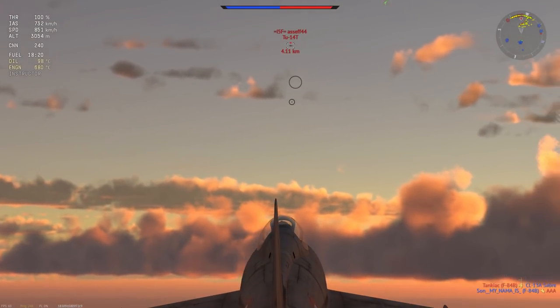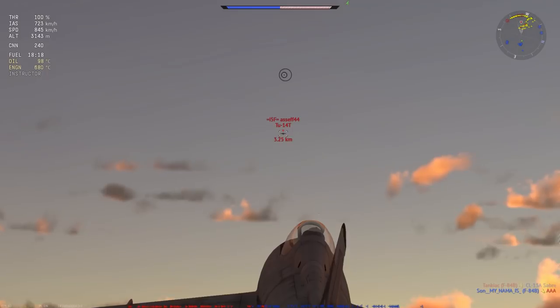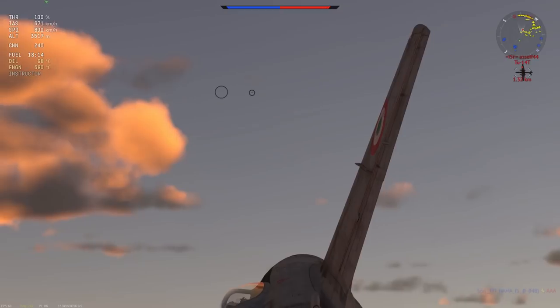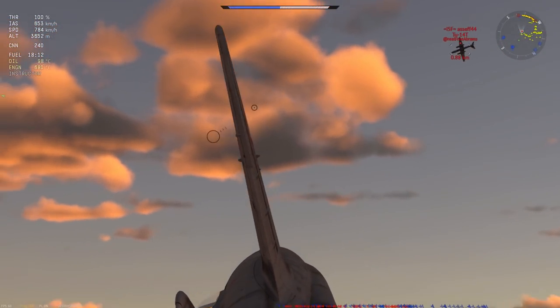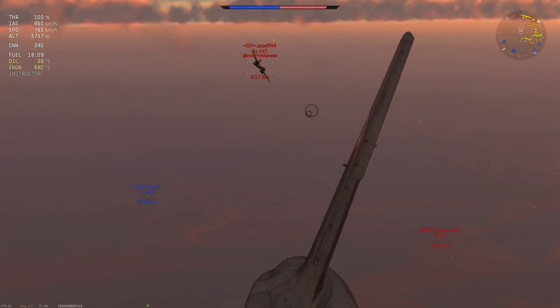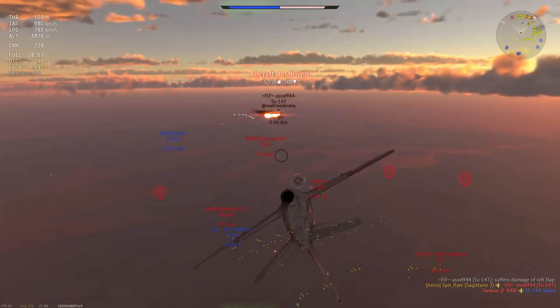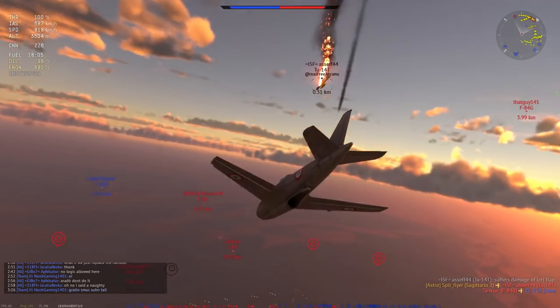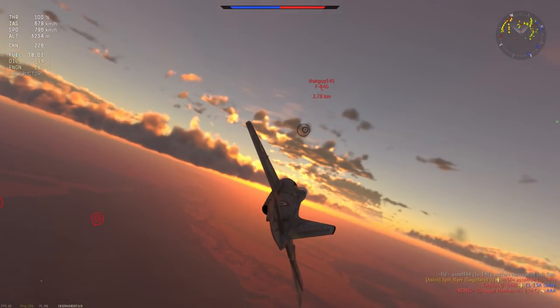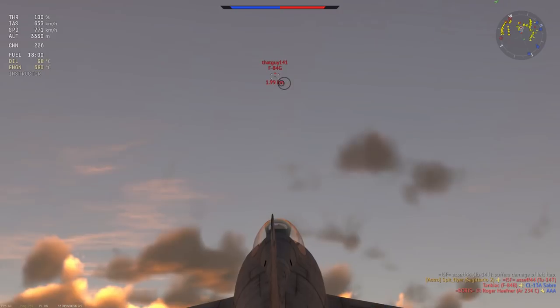The one thing this plane is actually fairly decent at is bomber hunting. Because of those 30mm cannons, you can very easily sit behind bombers, line them up, and take them out without much issue. This is kind of what I'm going to do with this Tu-14 here — I'm going to line him up. He's turning, so he's probably not going to be using his guns much. I take him out pretty easily. That's a pretty stock standard easy kill.